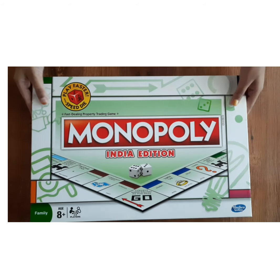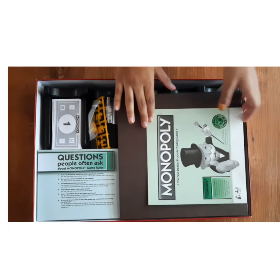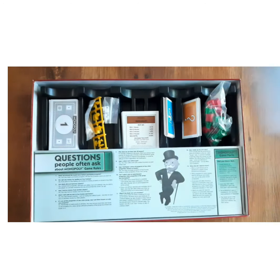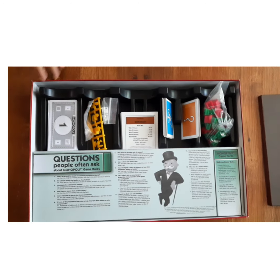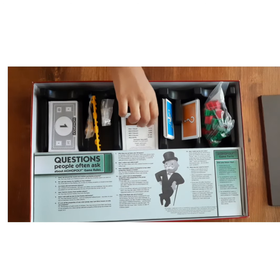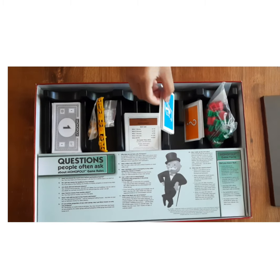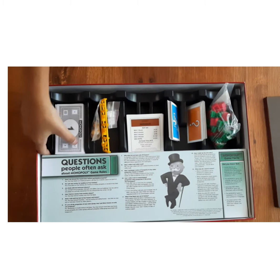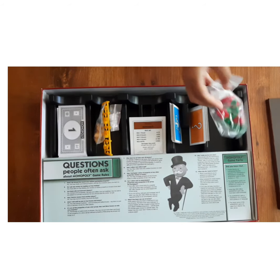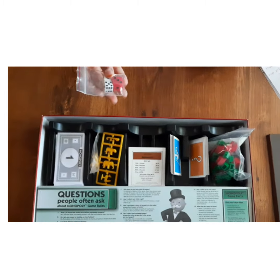Let me open and show you. It has an instruction manual, a game board, eight tokens, 28 title deed cards, 16 chance cards, 16 community chest cards, one pack of Monopoly money, 32 houses and 12 hotels, two dice and a speed die.